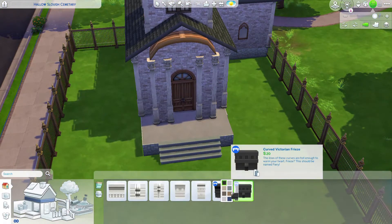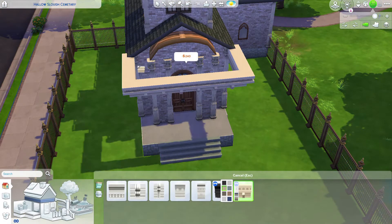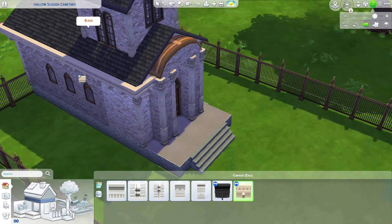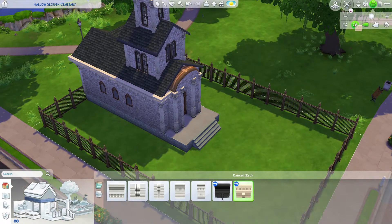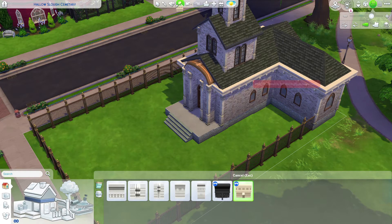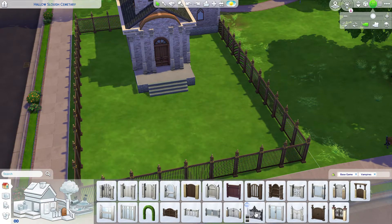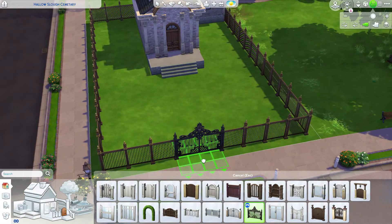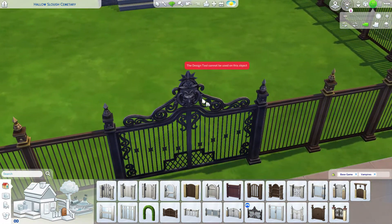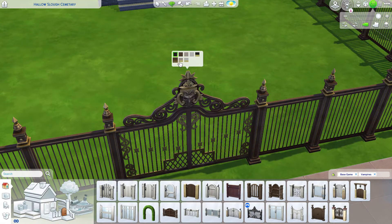Next, we'll add a frieze — I like this Victorian frieze from the Vampires Pack. I chose a color that would match the brick pattern. I wish it was a little bit darker, but I'll have to work with that. Before I forget, let's add this wrought iron gate — we'll want to match it to the rest of the fence. That's going to look cool.